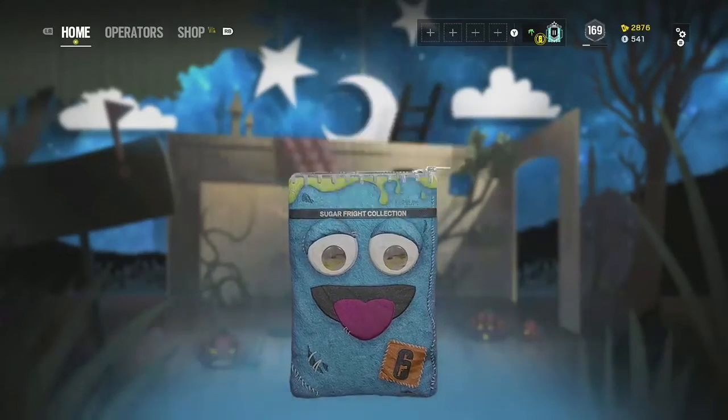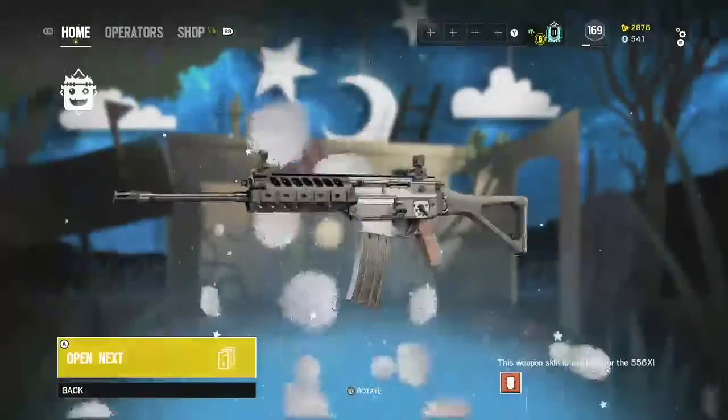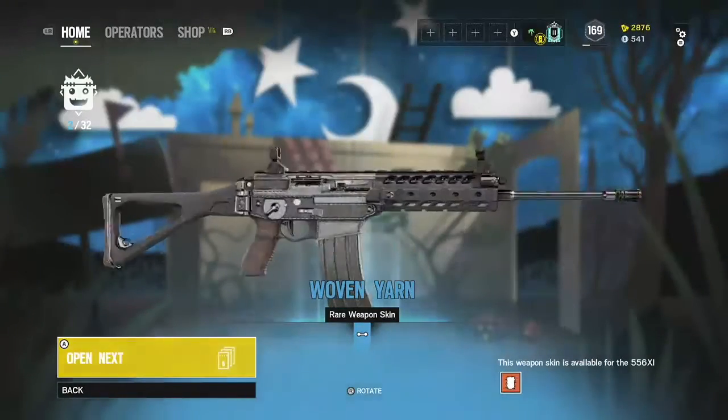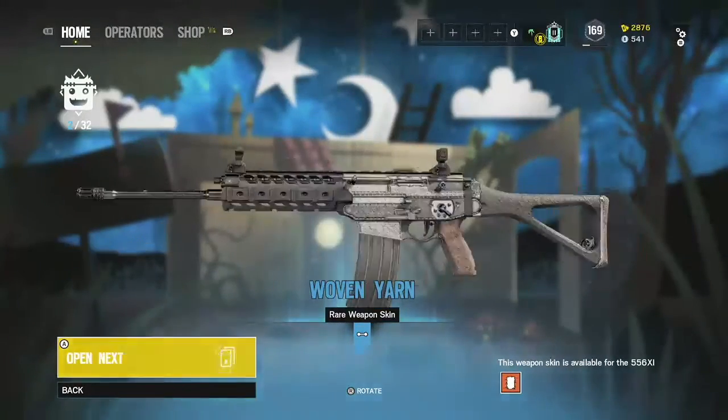All right, here's the first one. It's a blue, so it's a camo. Thermite's camo. I do not need this because I have Thermite Black Ice on this gun, so I will never use this camo.